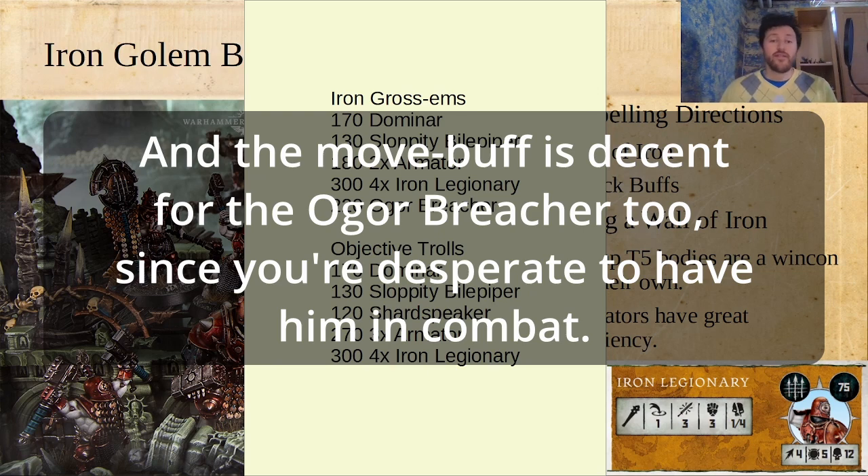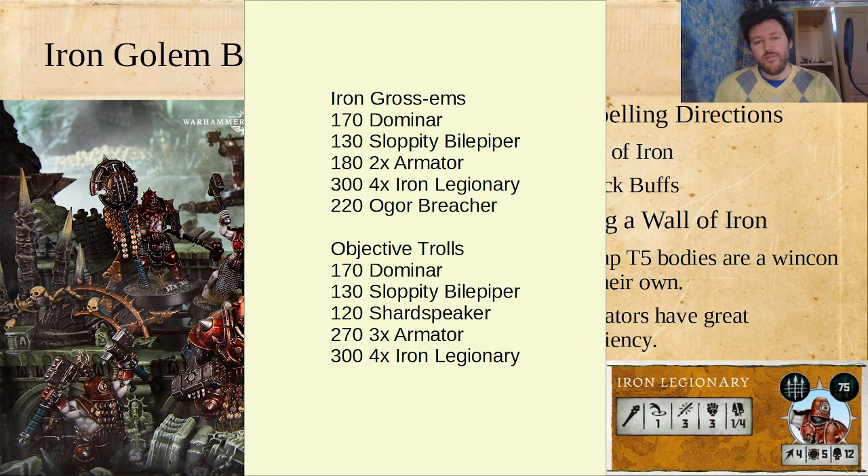The way I would do these lists is really self-contained deployment groups, where Sloppity and the 2 Armatures are in their own deployment group. The other way, if you're willing to cut that Ogre Breacher, is you can get a really funny troll list: a Dominar, a Sloppity Bilepiper, and then put in a Shard Speaker. The Shard Speaker is just silly — for 120 points, your opponents get minus 1 attack for basically any of your models within 6 inches of the Shard Speaker, making it really difficult for your opponent to clear your fighters off the board.